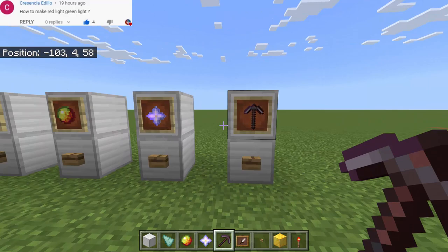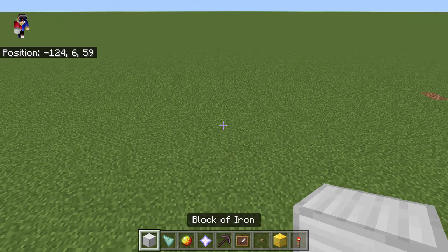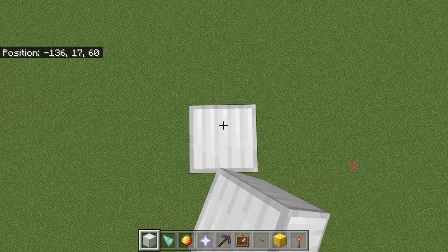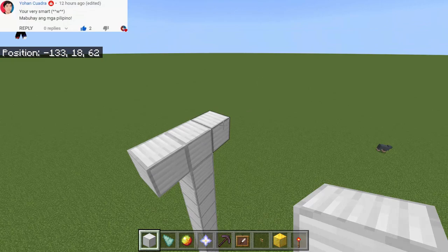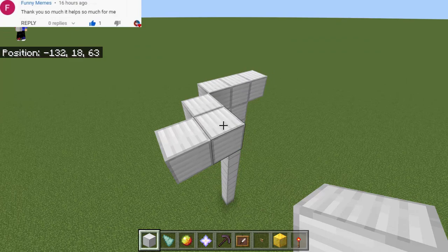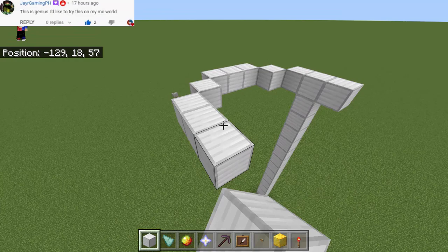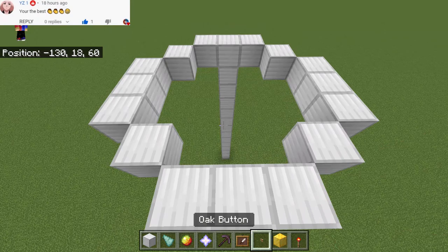Rotate the pickaxe so that it looks like an umbrella. Then dig down and stack up blocks of iron until we reach Y-level 18 — that's going to be the safe height. From here we're going to make a circle border using iron blocks. Since we're in Minecraft, it'll have sides. Add three more going that way, two more, and lastly complete the circle.